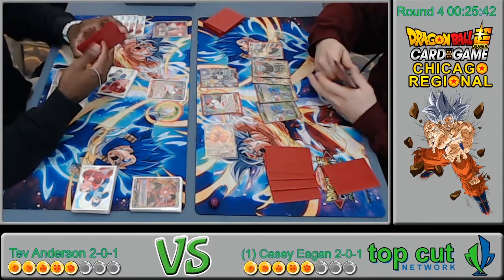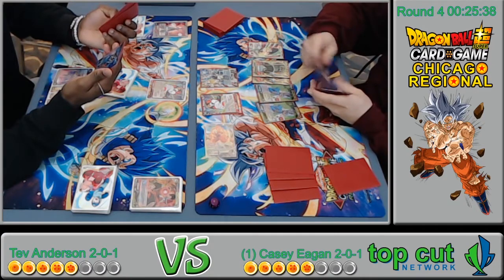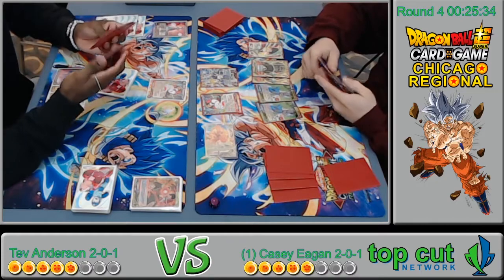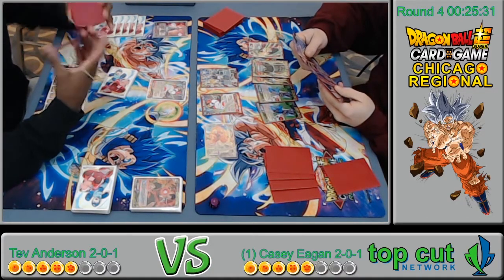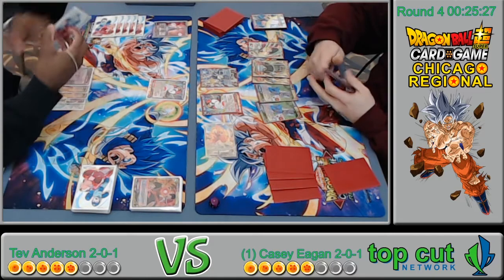The Beerus player gets another turn. Casey's kind of just chilling at this point — he just has to get to the secret rare and rip Tev. Tap him out or go for game with that secret — it hits pretty hard.